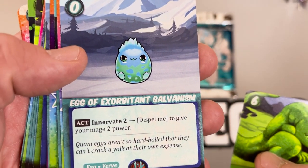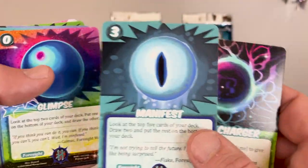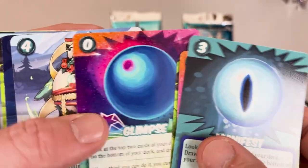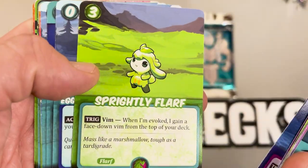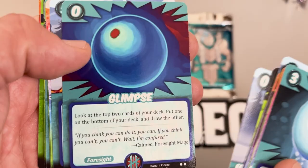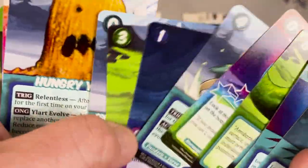Egg of Exorbitant Galvanism — you tried to trip me up on that name but you didn't succeed. Power Charger. That's an eyeball... or a butthole? Big red storm on the planet. That's really cool art. These look really professional. Full border, full art. First of Earth. Was that a butthole or a boob? Either way, it's different art.